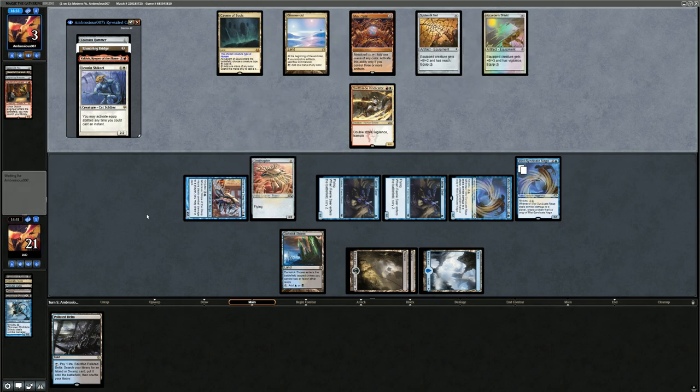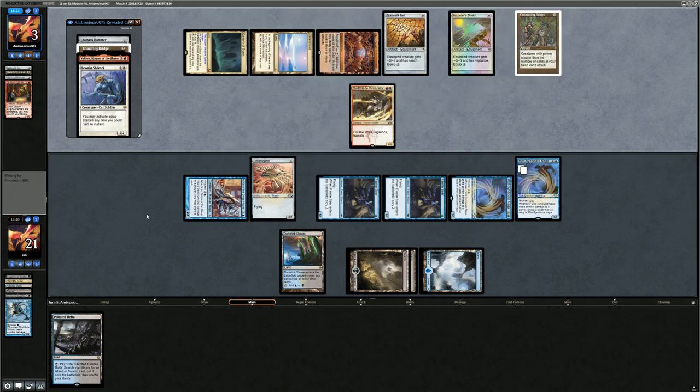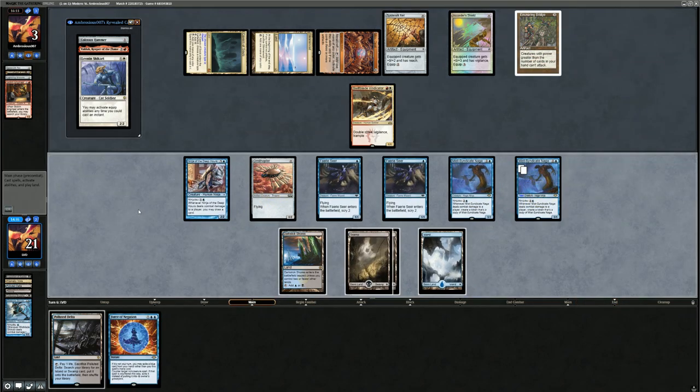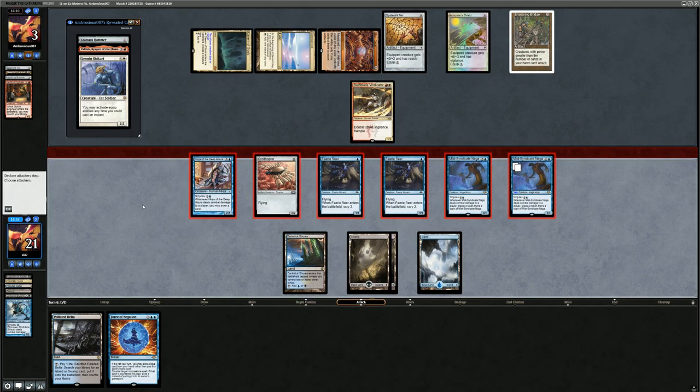There's an Ensnaring Bridge, but they still have three cards in hand so they seem pretty dead on board. We have Force of Negation just in case. We attack with everyone and take the game.